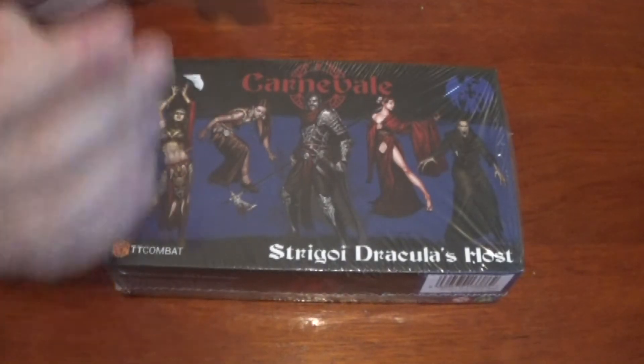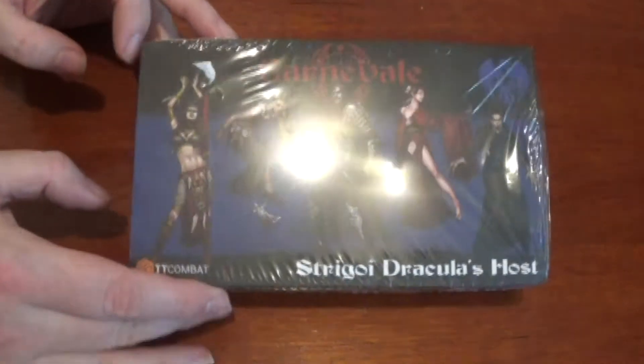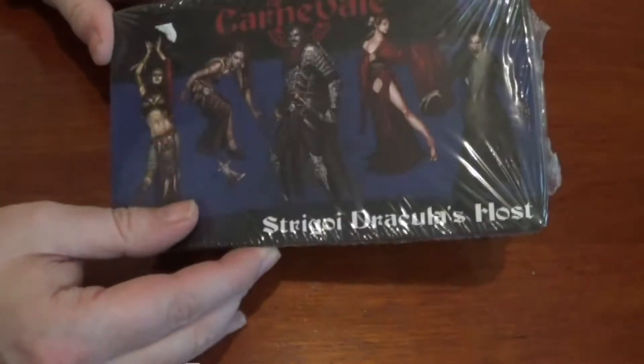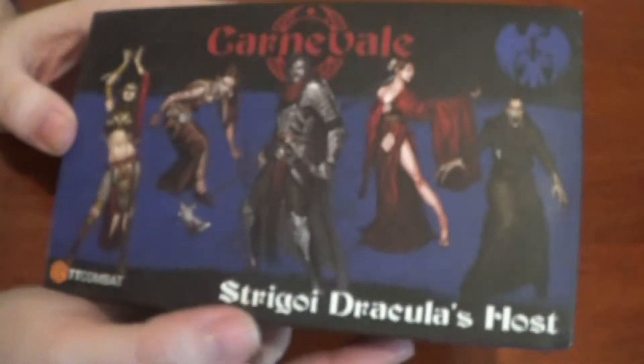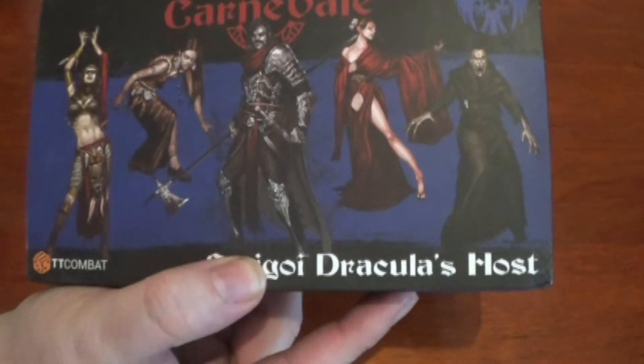Hello and welcome back to Panty of the Geeks. You join us for an unboxing video of Carnevale — the Strigori, Dracula's Host. We'll get this cellophane off. There we go, so there's the artwork. I do like the artwork — it's very cool.